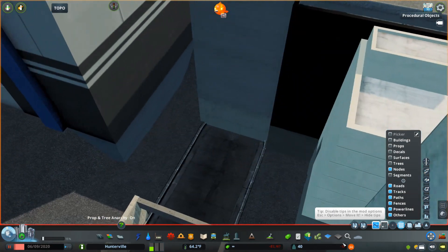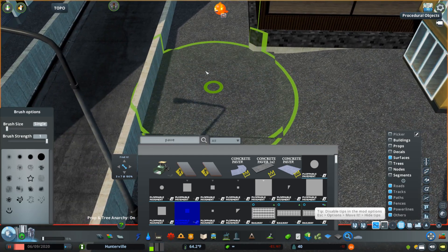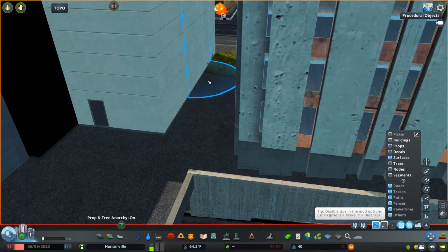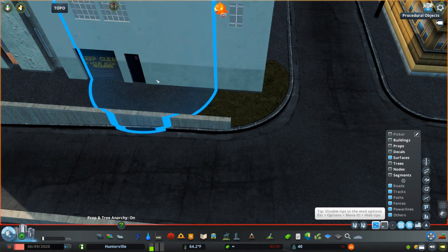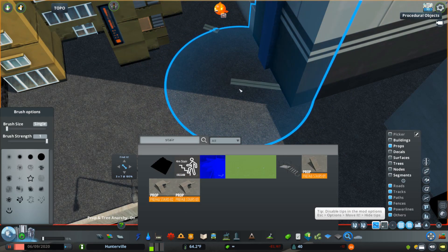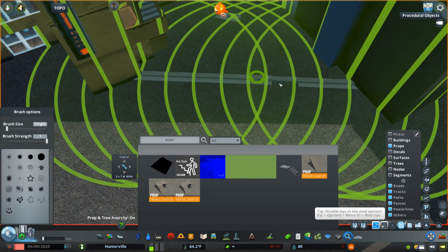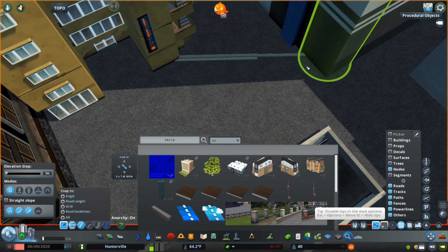I've put the map up on the workshop — I actually did this a few hours after episode one came out because someone on Reddit asked me to. I was planning on it anyway but just hadn't got around to it right after uploading the first video. It's out on the workshop now and I'll leave a link in the description. It's got a whole lot of information about what you'll need because there's a lot of custom trees. I tried to avoid using mass transit roads, so hopefully if you do want to download it that won't be an issue.